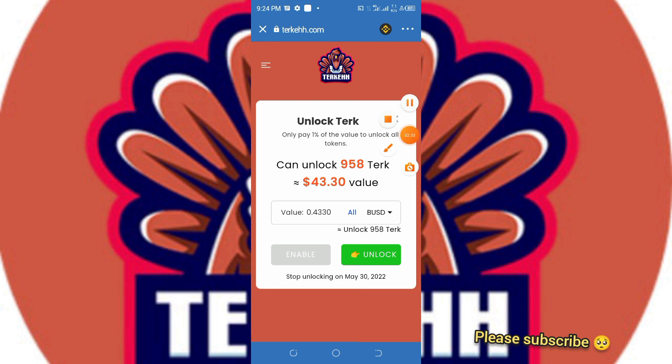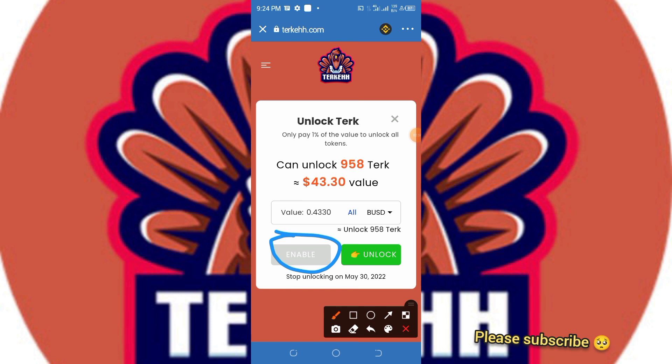First of all, you need to click on the Enable button and you'll be charged some BNB. I've clicked on that already. The next thing you need to click is the Unlock button, so click on 'All' and then click Unlock.